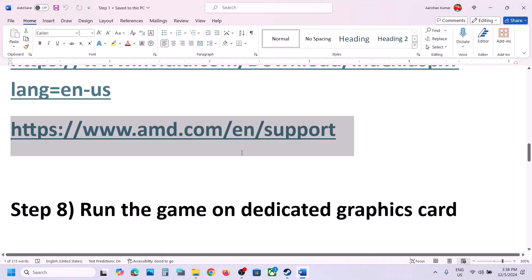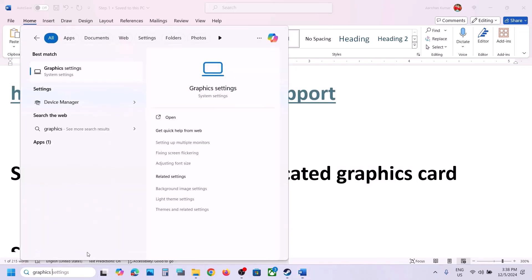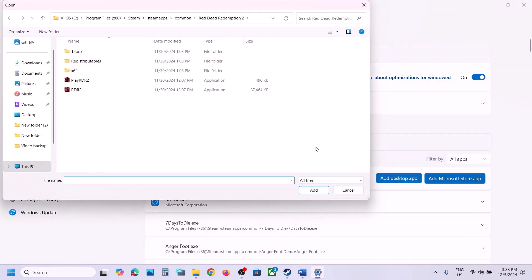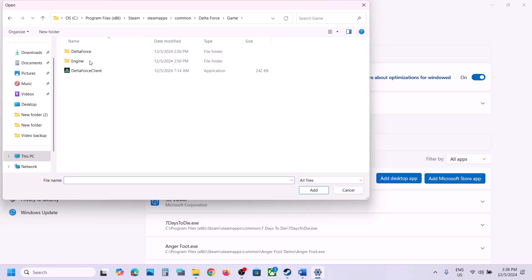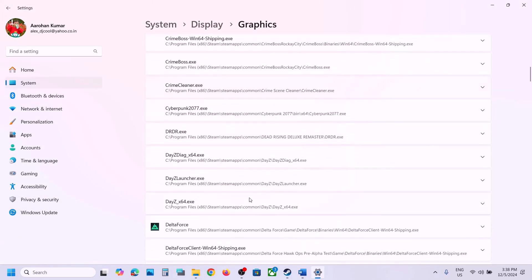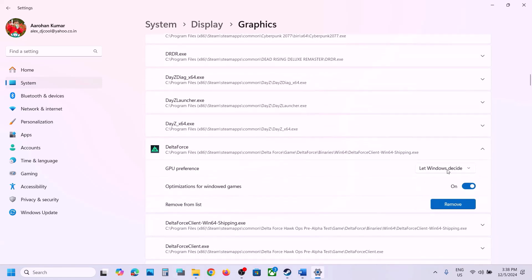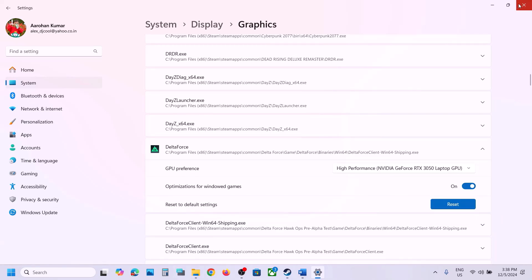The next step is to run the game on the dedicated graphics card. Type 'graphics settings' in the Windows search box and open Graphics Settings. Click 'Add desktop app', browse to the game installation folder, go to Delta Force > Binaries > Win64, select the exe file, and click Add. Once added, click on it, select High Performance, and confirm your graphics card is shown, then launch the game.